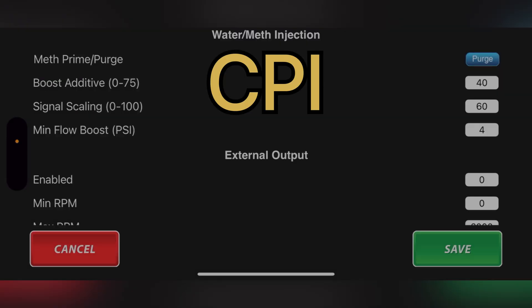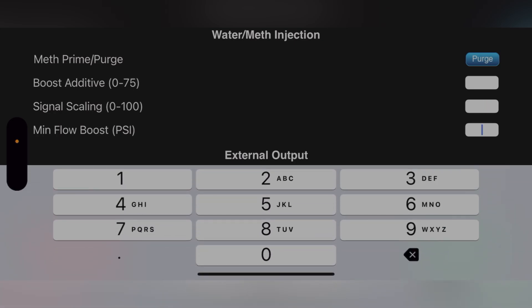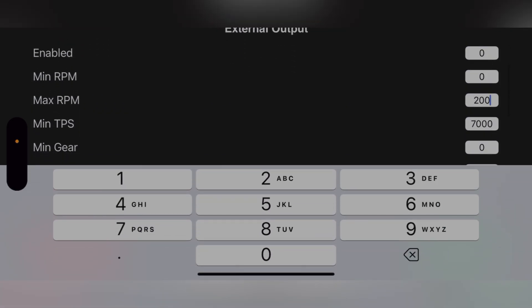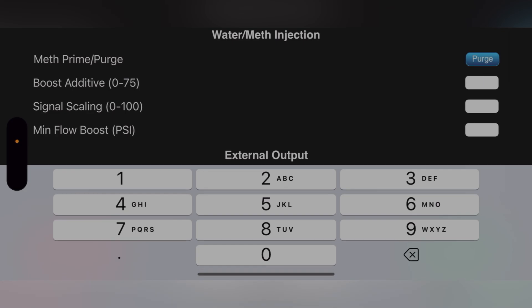For the CPI, let's do CPI now. For CPI, leave the first setting at zero — that's how I ran mine and never had an issue. For the CPI we had 80 for Boost Additive, and then Signal Scaling at 98. The reason Signal Scaling is supposed to be 98 is because the JB4 is programmed to know that you're running CPI by it being at 98. I never messed with that and the car ran great.